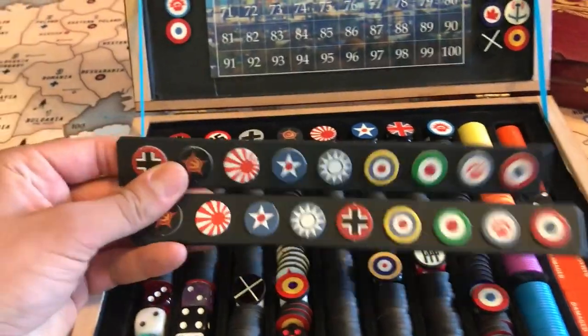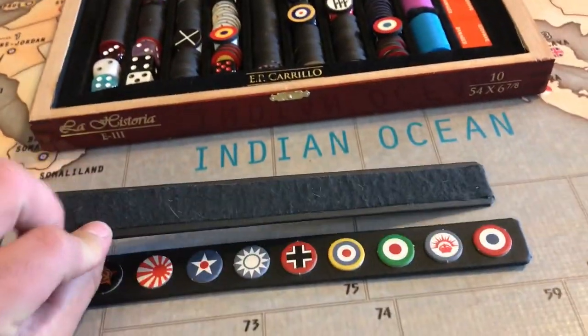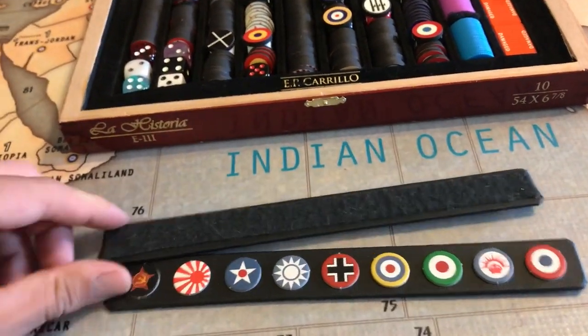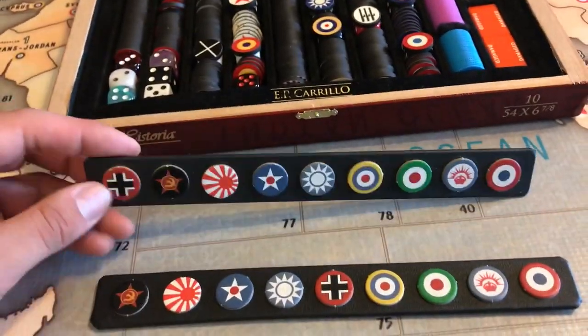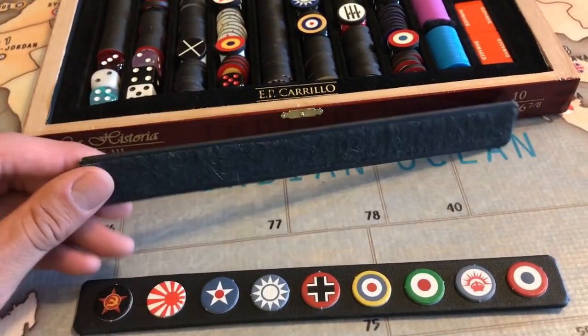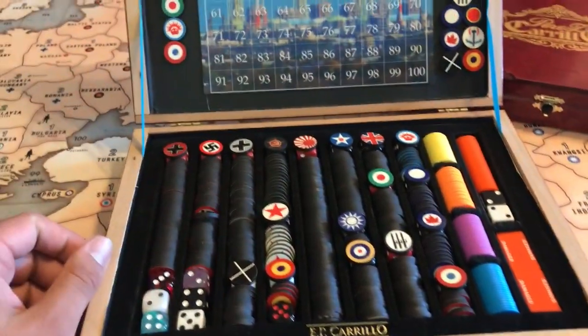These are some turn trackers that I've made out of painters sticks. It's just a painter stick filed down and taped off with some black gaff, and I used some double-sided tape to reuse some old roundels that I don't use anymore, since I have all these HBG roundels.